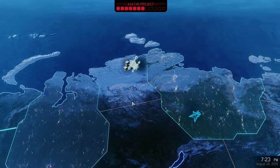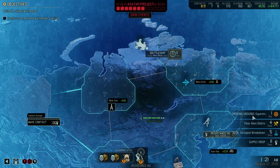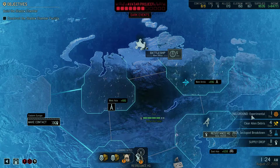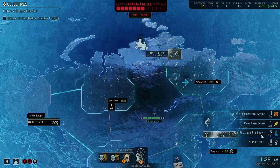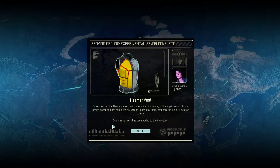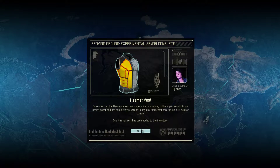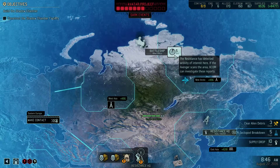Let's see where we are on research and such. Proving Ground: Experimental something in one day — Experimental armor. Clear alien debris in four days. Sectopod breakdown in five days. Supply drop in 11. Proving Ground: Experimental armor complete — Hazmat vests. By reinforcing the nanoscale vest with specialized material, soldiers gain an additional health boost and are completely resistant to any environmental hazards like fire, acid, or poison. One hazmat vest has been added to the inventory.